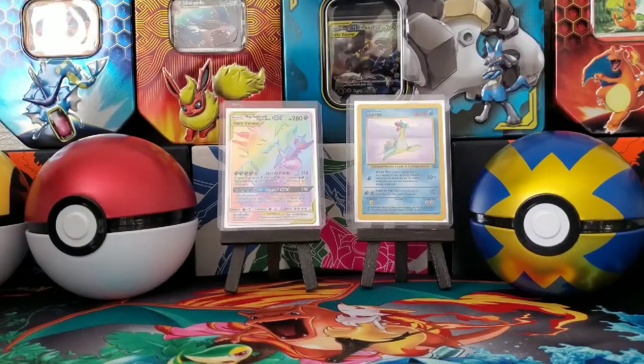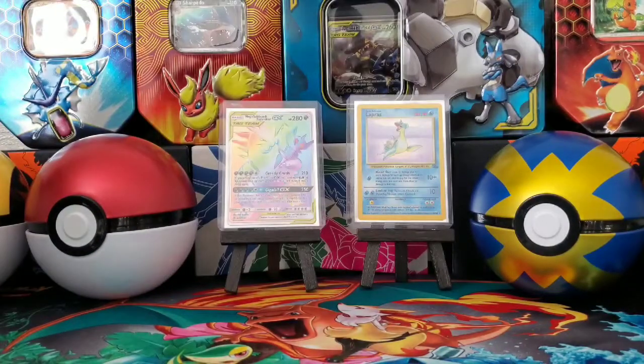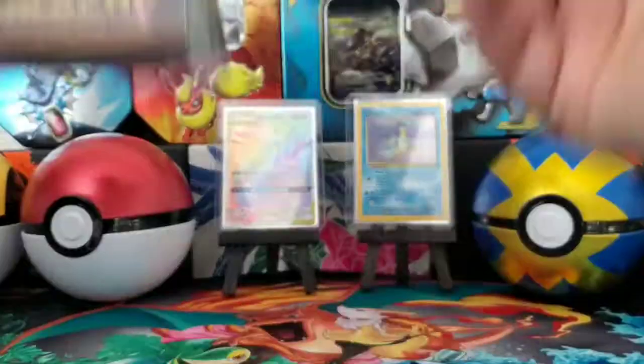Alright, so in today's opening we are doing four Unbroken Bonds single packs, as well as two Detective Pikachu blister packs.